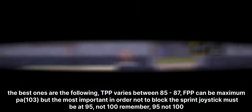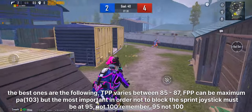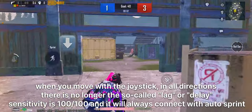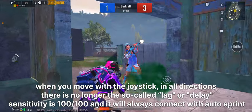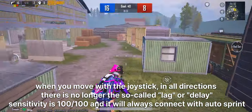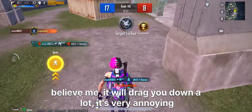The most important thing — in order not to block the sprint, the joystick must be at 95, not 100. Remember: 95, not 100. When you move the joystick in all directions, there is no longer the so-called lag or delay. Sensitivity at 100 will always conflict with auto-sprint — believe me, it will drag you down a lot.